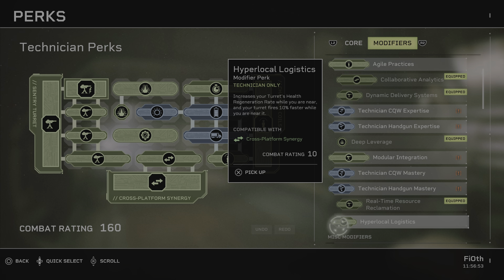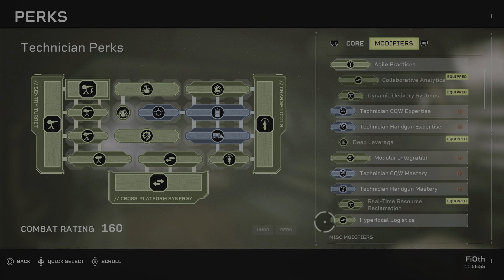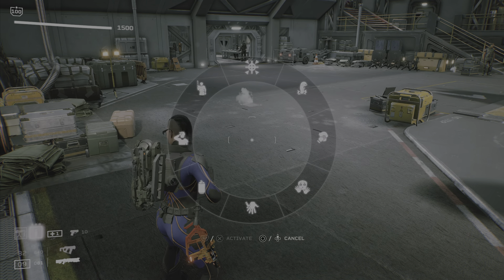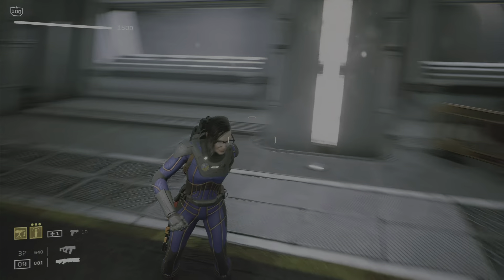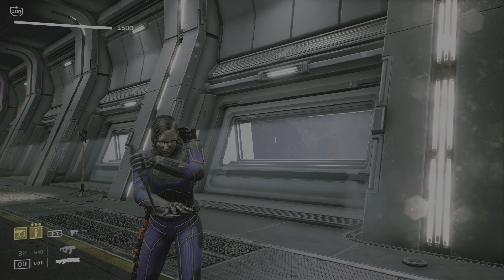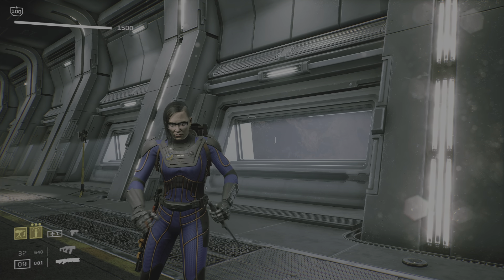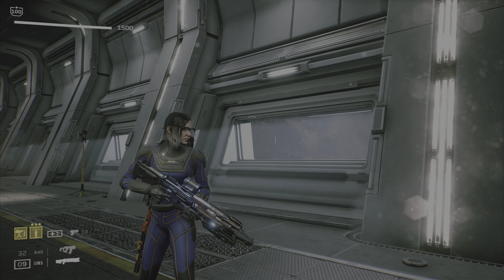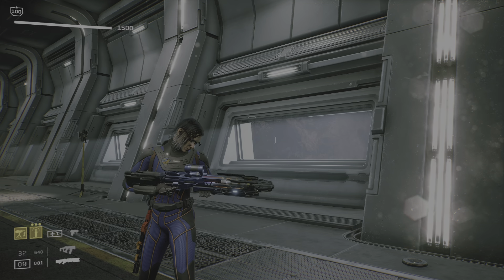So marines, this is my Shock Therapy build for the Technician — very, very effective. Tried it on insane, worked like a charm. Of course one player doesn't win the game; it's a team effort. But with this build your effort will be that much more effective to help the team.